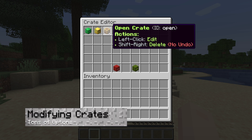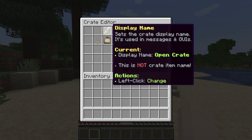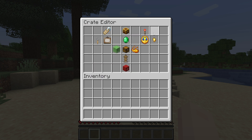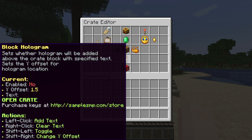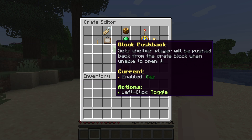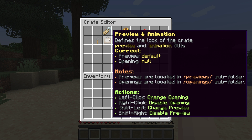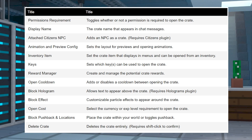From the crates manager, select your specific crate to open the editor menu. This will have a large amount of options to modify, and it's useful for adding animations, the rewards, and other aesthetics. Some additional options will also be available, but they will require extra plugins like holographic displays and citizens. Here is a full list of the available settings that you're able to change in this menu. You can pause the video now if you want to get a closer look at each option.